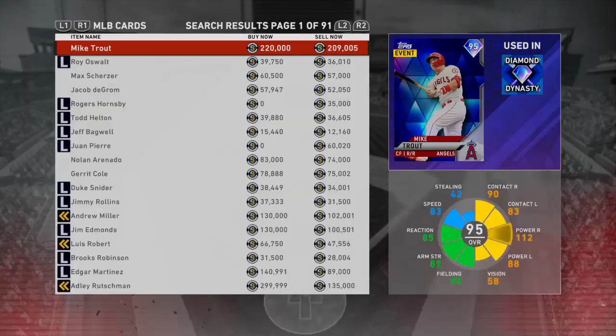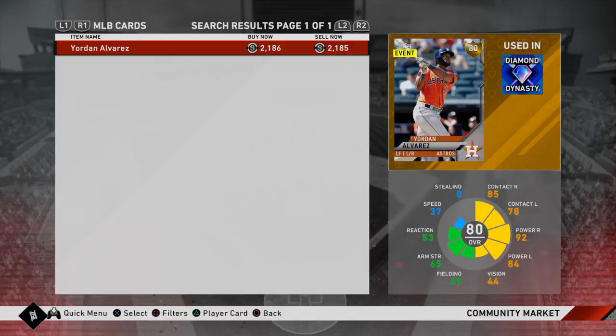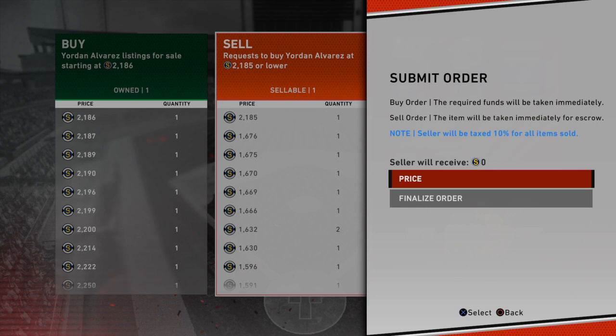So we're going to go to the marketplace right now and we're going to put in — let's type it in — Jordan. He should pop up. I can see he's worth a lot right now. $2,800 stubs, not $800, not $185 stubs. I'm going to put him up. I know there's a guy over there putting it up for that much, so I should probably sell it for that much.